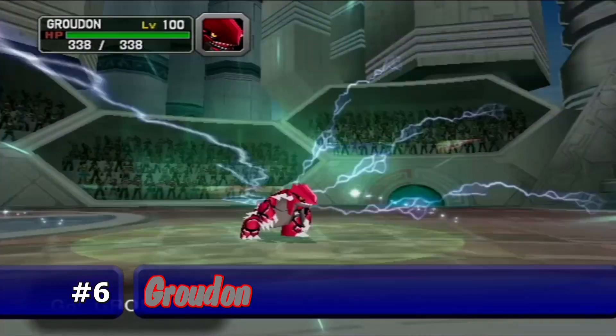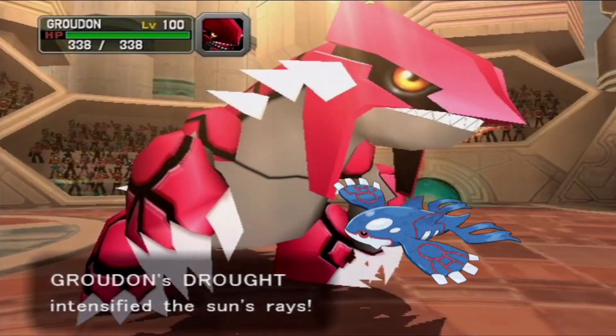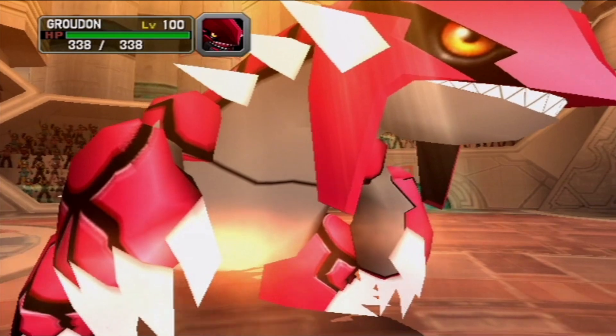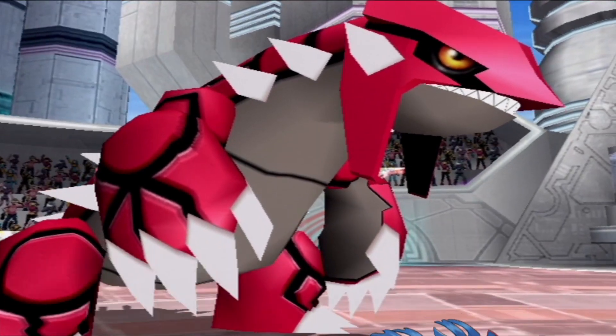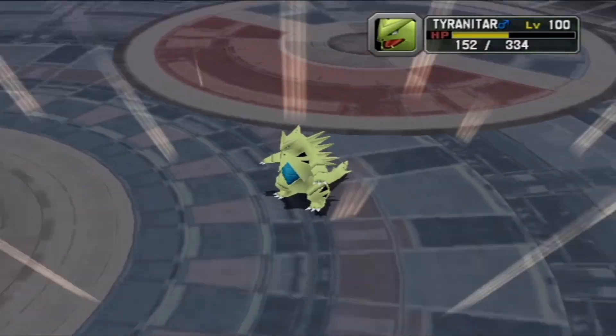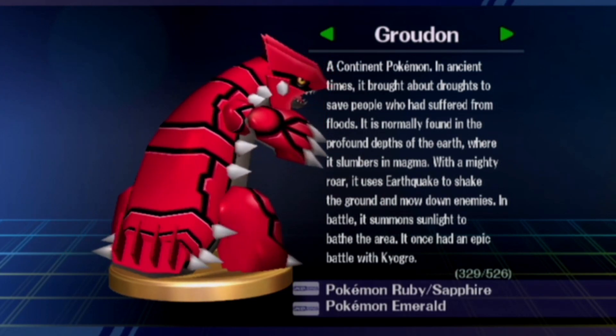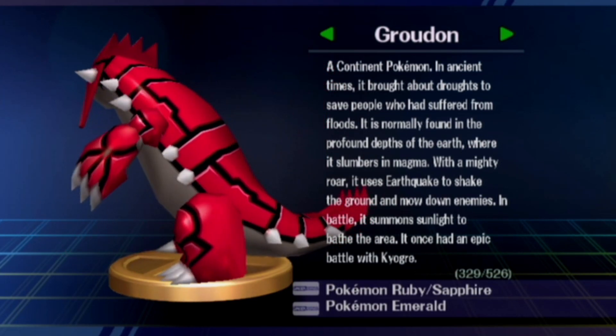Honestly, I feel very confused about this. In all logical sense, I should like Kyogre more than Groudon — Kyogre is my favorite color, blue, it has great moves and a huge advantage against Groudon — yet I can't help but like Groudon a little more. The only two things that come to mind are its design and the fact that it's the underdog between the two.